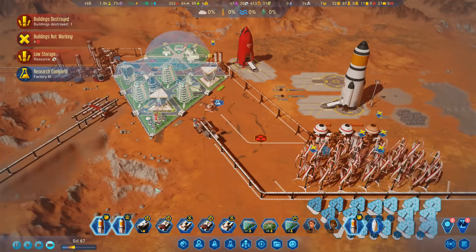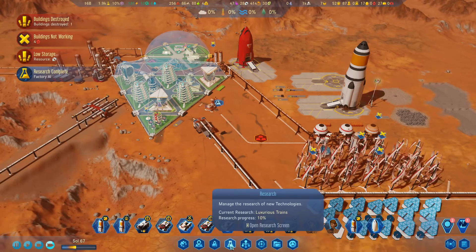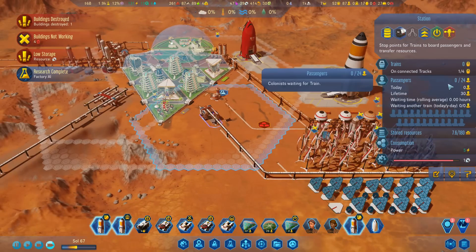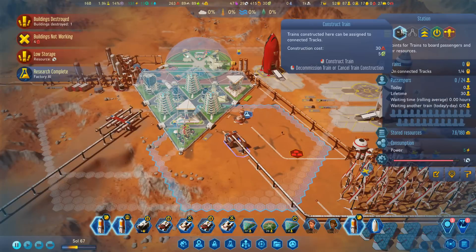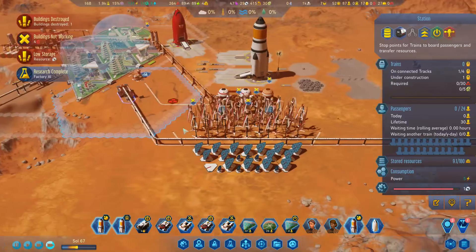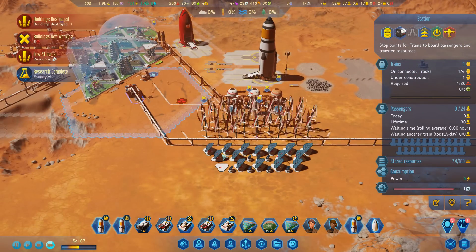We'll get that queued up. I'm just wondering if I want to do Safer Trains as well, but we'll live with Luxurious Trains for now. This train line has only got one train on it - I think one of our trains got destroyed, which is not great. We can afford to do that - let's get another train constructed and we'll have two trains running. Yeah, we've just got the one train running up and down.